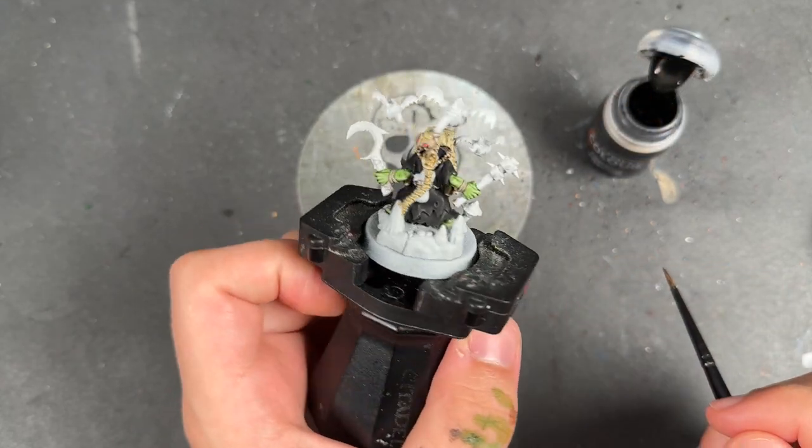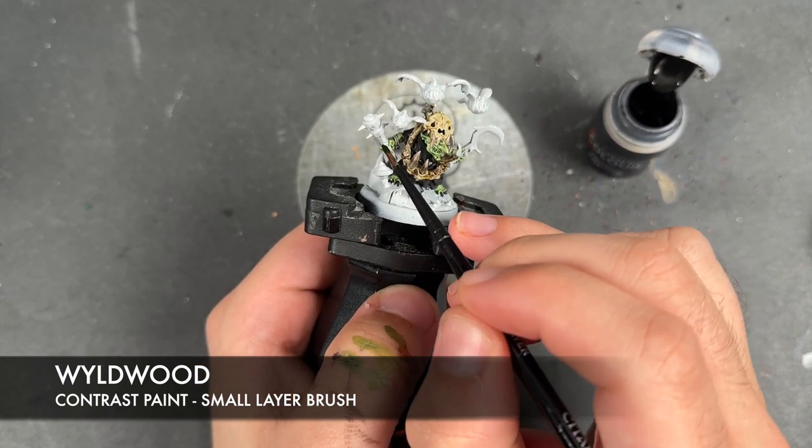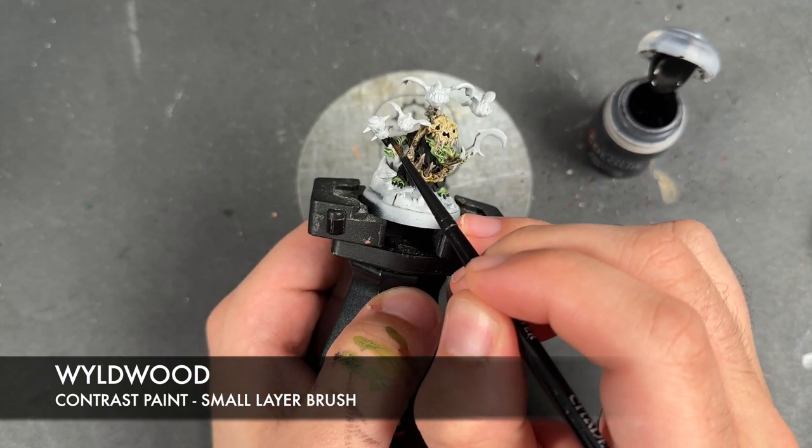With all of that Agrax Earthshade applied, we're then going to take some Wildwood and apply this over the handles of his weapons.